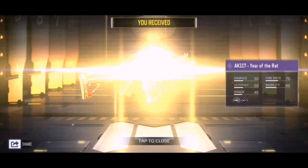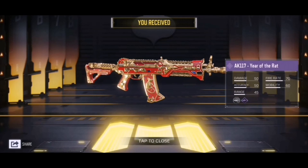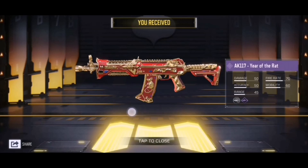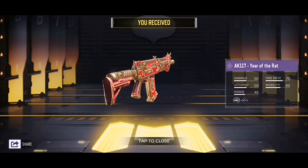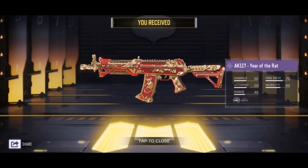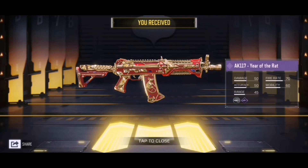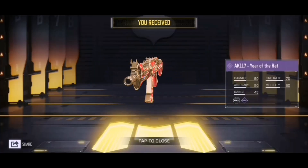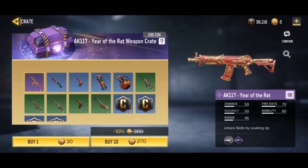Oh, there we go guys! Just when I gave up, we just got the brand new AK117 Year of the Rat! And I didn't even notice this, but look — on the side of the gun it actually has a rat, and on this other side as well. It actually looks pretty damn cool. There's a rat on the side, on the magazine, and on the other side as well. It's a pretty cool looking gun. I was about to stop but I'm pretty happy that we went ahead and got it.